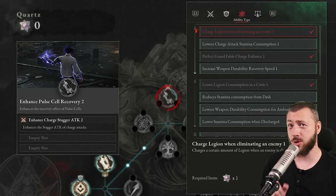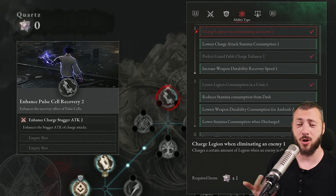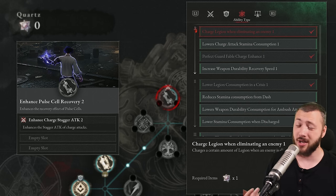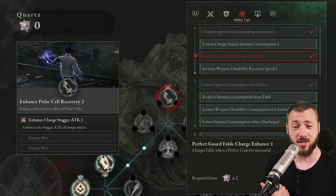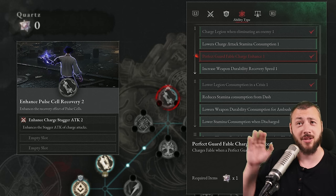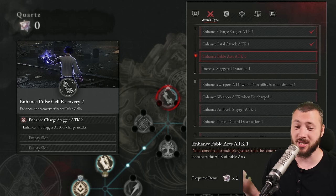One upgrade that's helped me greatly throughout the journey is charged legion when eliminating an enemy — it keeps your legion arm continuously charged. I like using the hook blade to pull enemies in, shoot them, kill them, get a charge back, and repeat. This works with the flamethrower too, so you never run out of legion arm. Also, charges fable when a perfect guard is successful is incredible if you like perfect guarding — you'll get your fable up continuously to do fable attacks with tremendous bonus stagger damage, which goes hand in hand with enhanced fable arts attack.